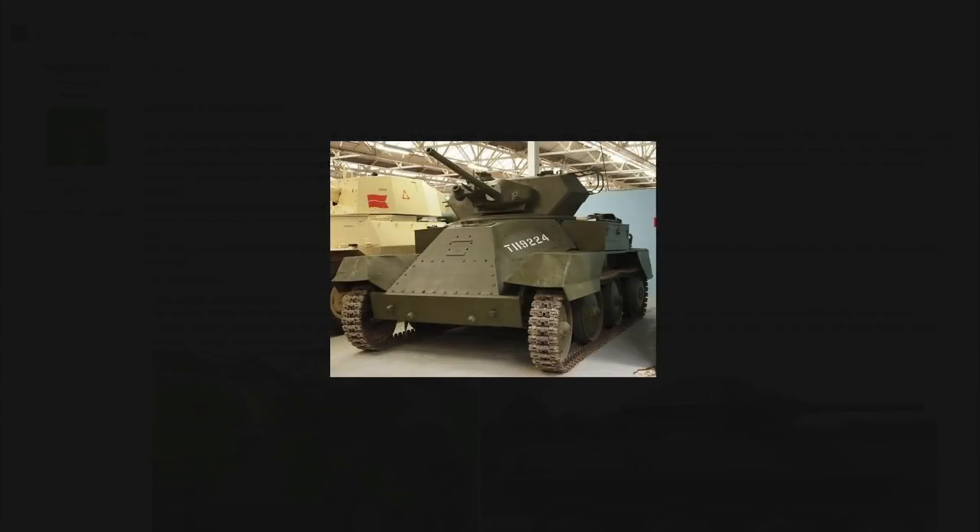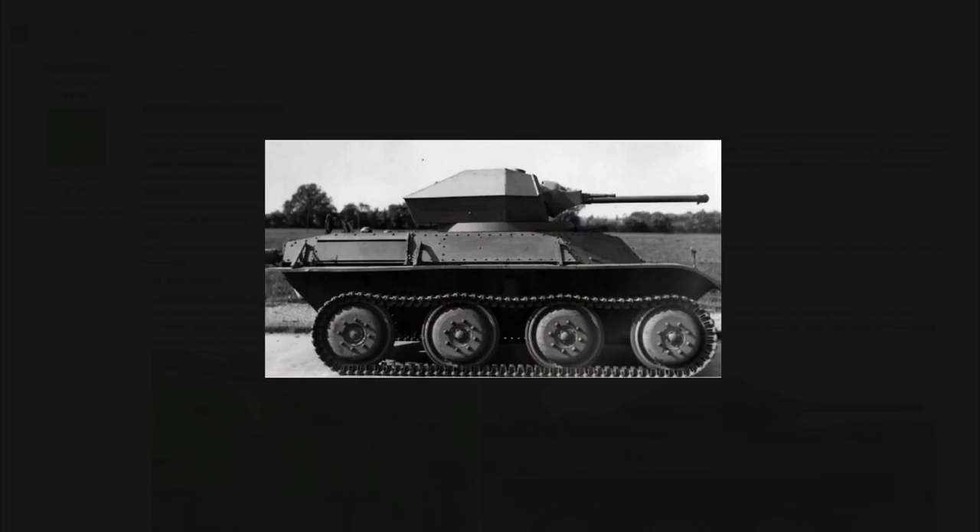The first vehicle is the Harry Hopkins. If you don't know what the Harry Hopkins is, think of it as the younger brother of the Tetrarch. It's a bit heavier, has a little bit more armour — 38mm at max — a sloped front plate, 30mph of speed, and access to the 2-pounder or 40mm gun familiar on many rank 1 vehicles.